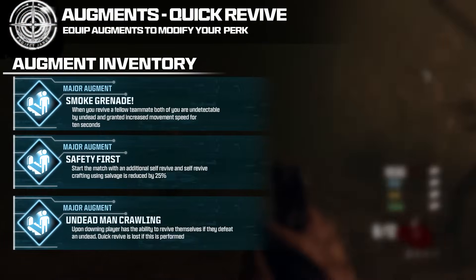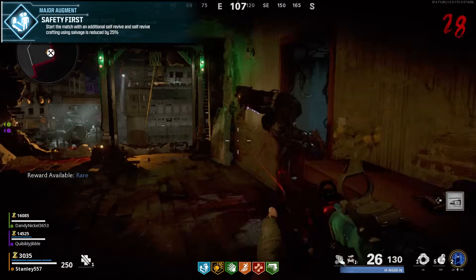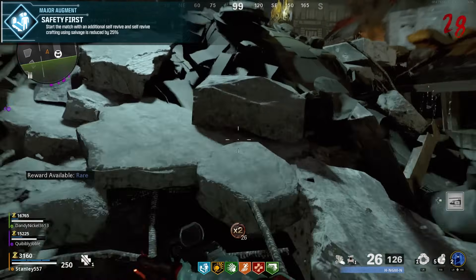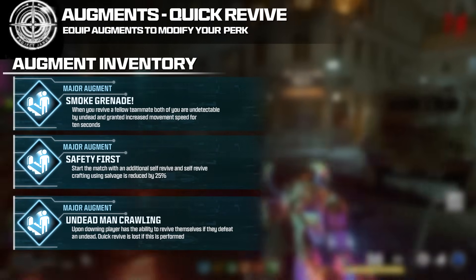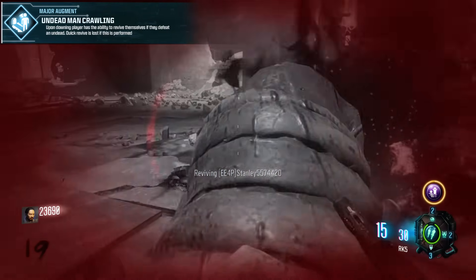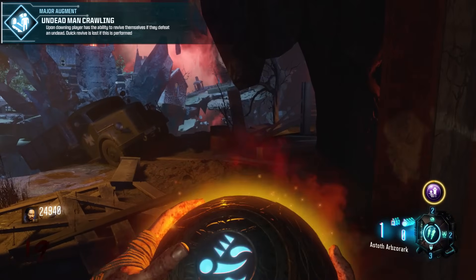For major augment number 2, Safety First: start the match with an additional self revive, and self revive crafting using salvage is reduced by 25%. This is like the Talisman from Black Ops 4, and also makes it easier to craft self revives out of the 3 you can make. Major augment number 3 is Undead Man Crawling: upon downing, players can revive themselves if they defeat an undead, though Quick Revive is lost in the process. This is a direct rip from Self Medication in Black Ops 3. Each major augment covers different play styles: co-op, beginner-friendly, and late-game.